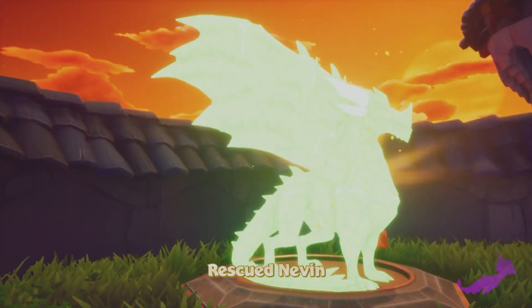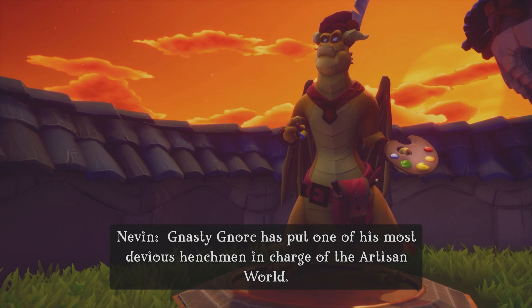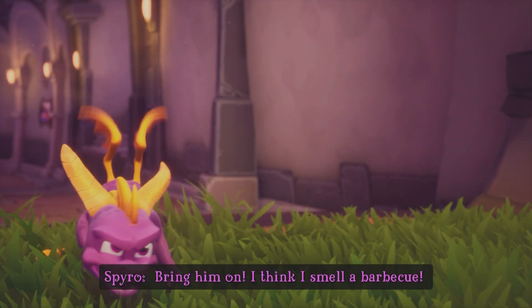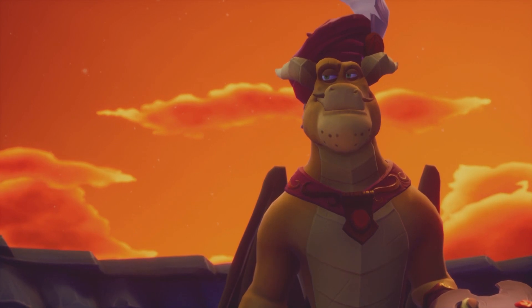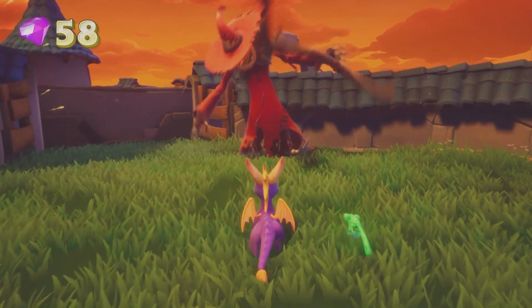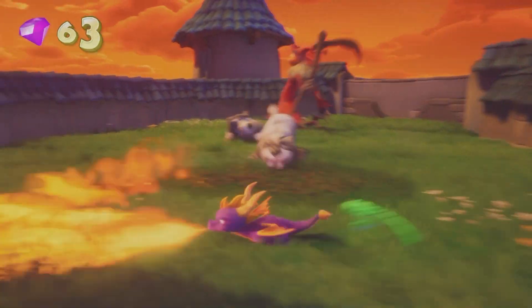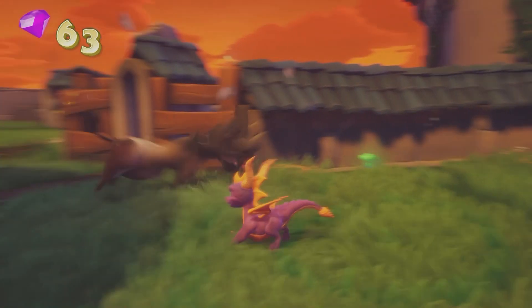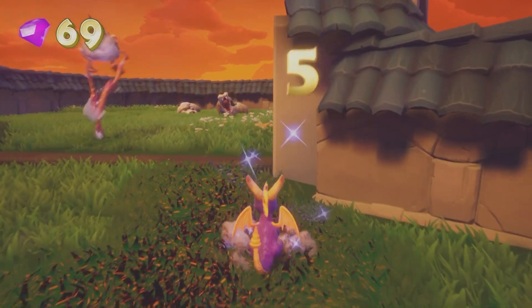Now we're going to free our boy Nevin. Devious. Bring him on. I think I smell a barbecue. Be careful, Spyro — Toasty has many tricks up his sleeve. Toasty! Look at him, he looks so evil and floppy. He has a new scythe attack — that's cool. They didn't hide the secret here with Toasty, not that it's much of a secret. He's a sheep in a scarecrow's clothing, and I love it. I think it's so funny.